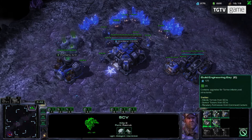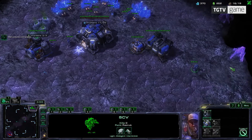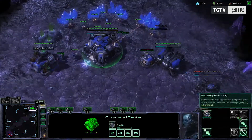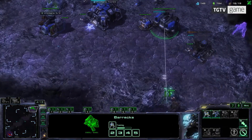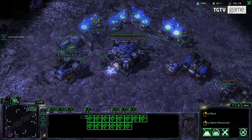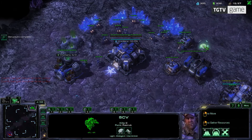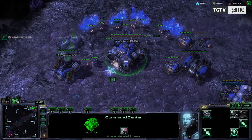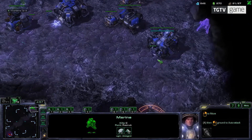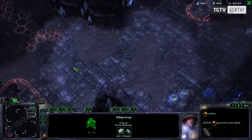Once this barracks is done, I can start building new buildings. I'm going to build something called a factory — it's in the advanced structure chain and is unlocked after the barracks is done. From the factory I can build units like hellions. I'm also building a new supply depot here to increase the supply limit so I can make more units, and I'm keeping my economy steady. I'm going to build a second supply depot right after to make sure I won't get supply blocked — when supply blocked, I can't make more units.